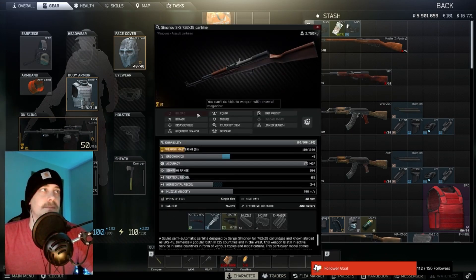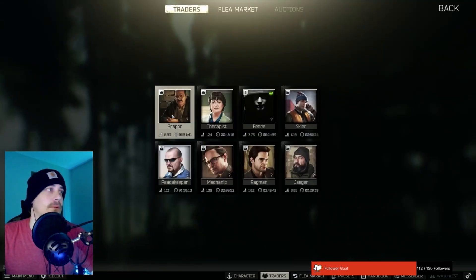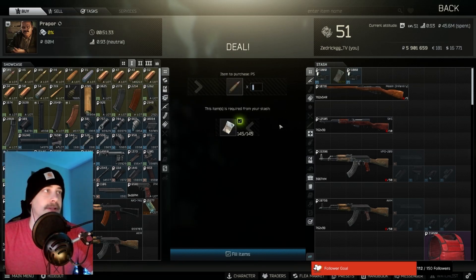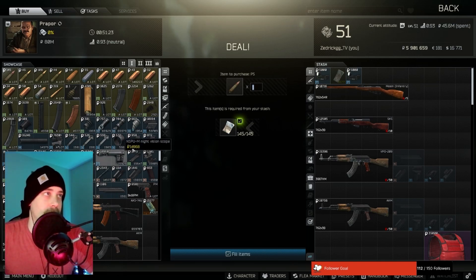It's just your basic SKS, just run it like this. You can go to Propor 1 and buy it for 21k. Buy as many as you want to run in with you — just like that, easy day. That's probably the cheapest build you can get right there to start with wipe. This two-taps armor right in the thorax.